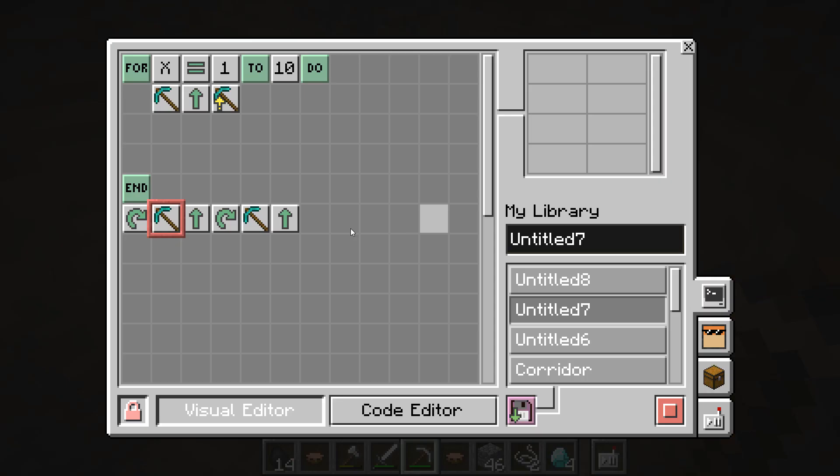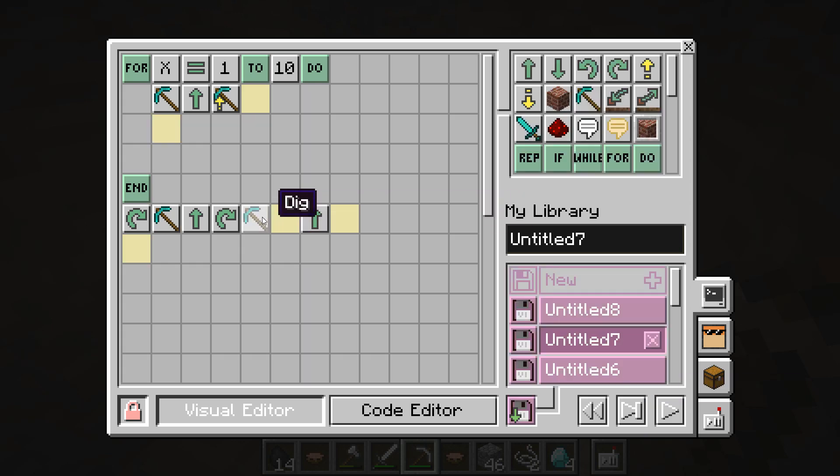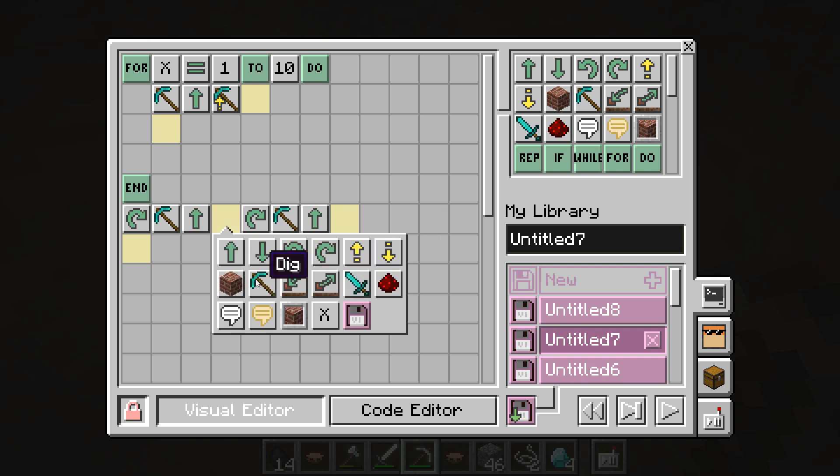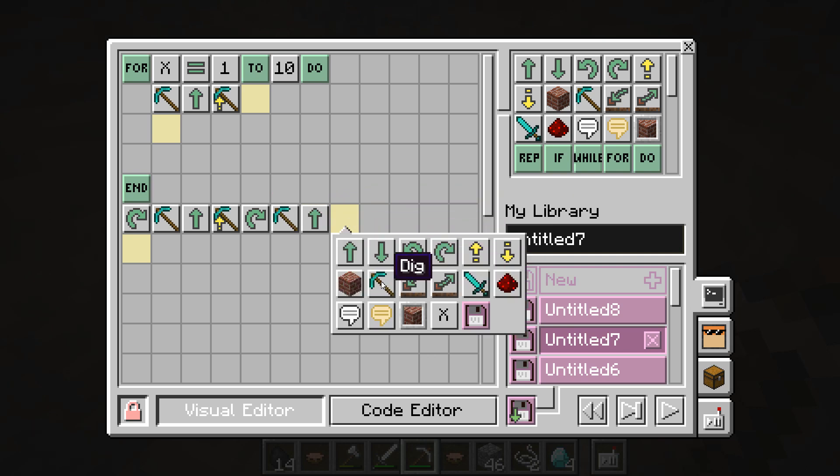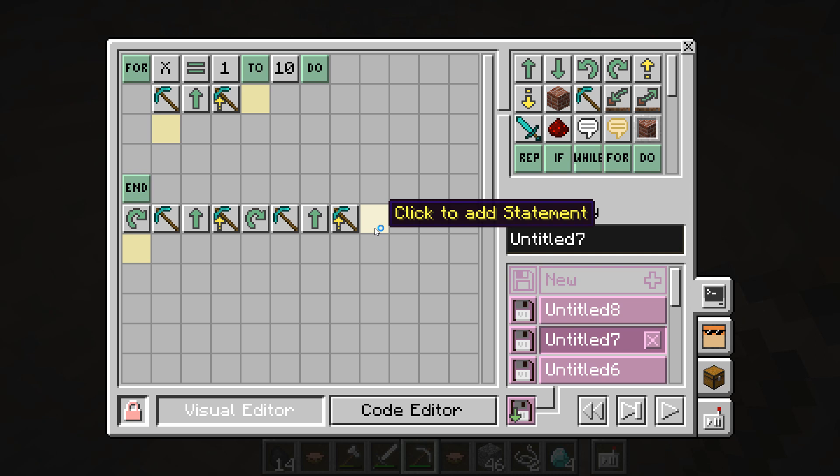Okay, StampyBot, we're going to do a little bit... so we turned around, we dig there, and there was nothing to dig — but that's okay. We're going to stop the program there. We need to dig up as well. So we're going to move everything along one: dig, move, then dig up, then move forward, then move forward, then dig up. That should do it.